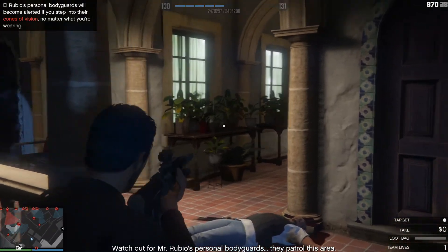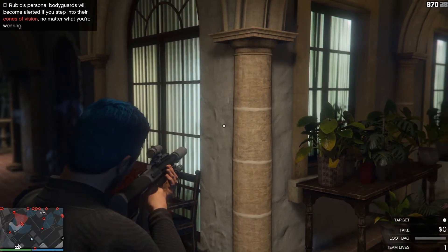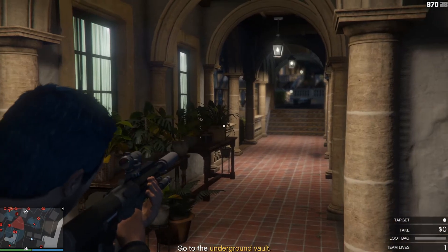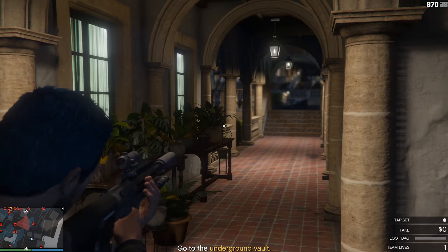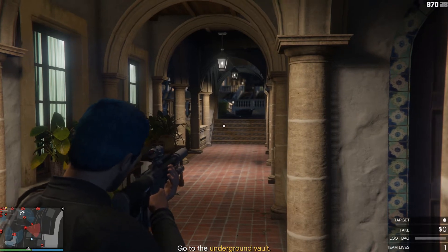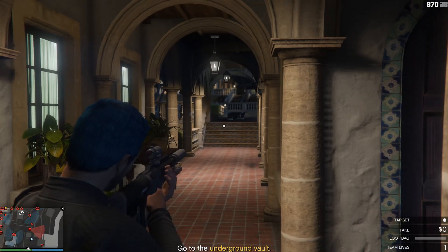And then what I like to do is wait. I like to stand here and wait for the juggernaut to pass past me. Because what I have found is the damn juggernaut — in playthroughs before — at the base of the tower where El Rubio's office is, when I kill the guards below the tower, the juggernaut will alert and sound the alarm when he spots the bodies, because he passes right past the bodies of the other guards.